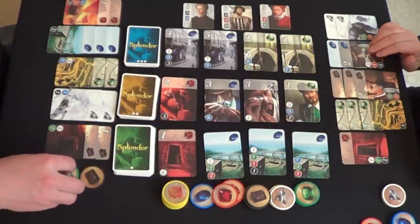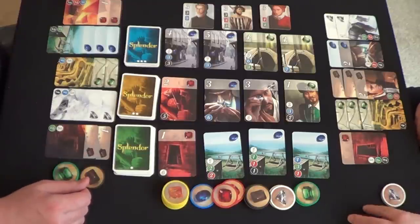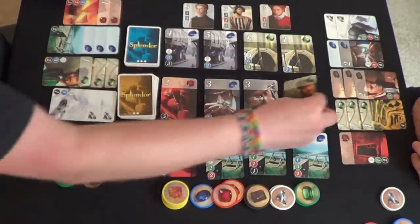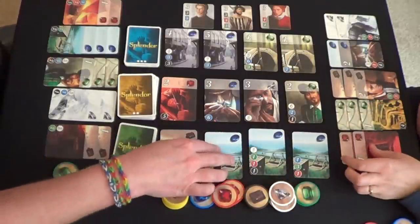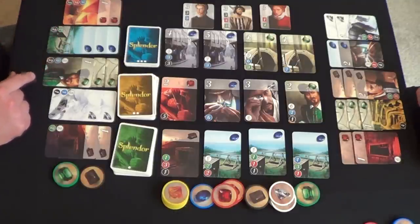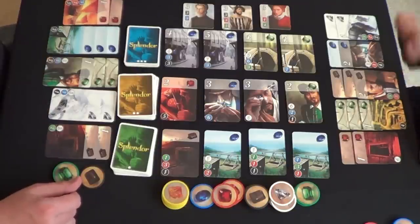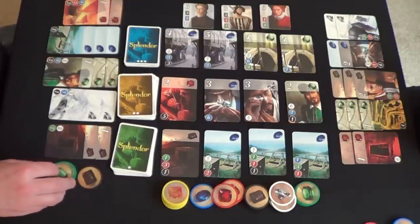Carmen is at six points and I'm only at two — I'm going to have to start doing something here. I've got two black, three blue, and two whites — I'm going to grab this one. That gives me four whites. Does that give you seven? Yes, seven! I've got three blue and three green, which isn't going to do me a lick of good. I need another white one. I can't get any of these nobles yet.